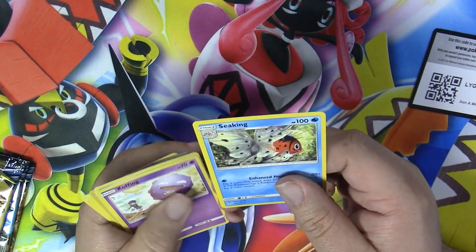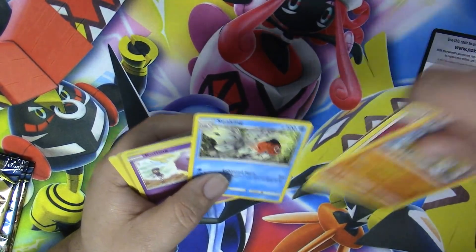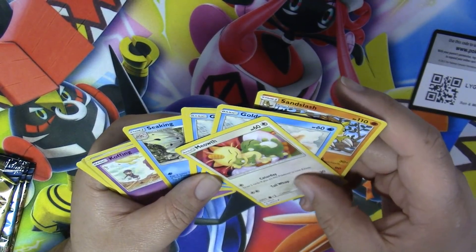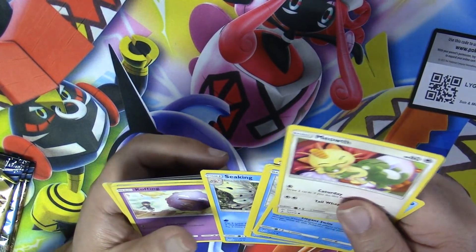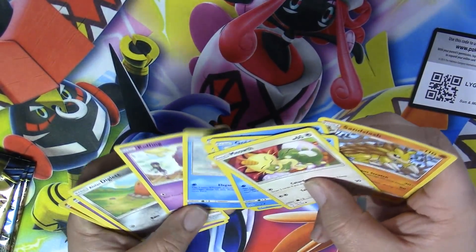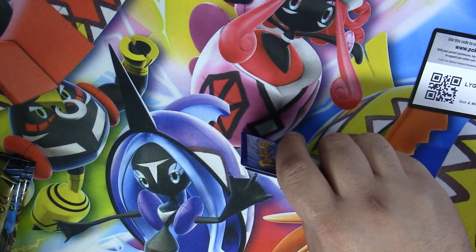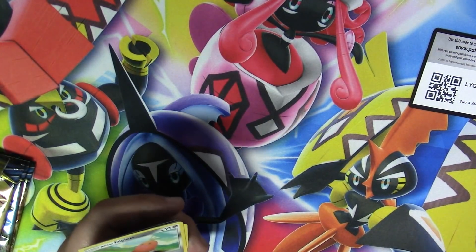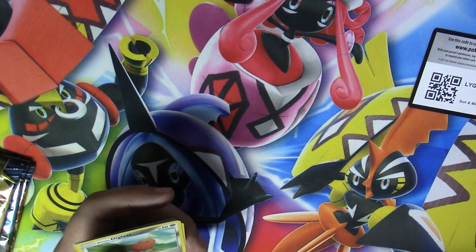Mine actually looks different. AJ, I wonder if it's a different print run — it might be a different print. That is very interesting. They have two different finishing types. Look at it — you can see it. I got a counter print box here. This is actually really cool and really interesting.